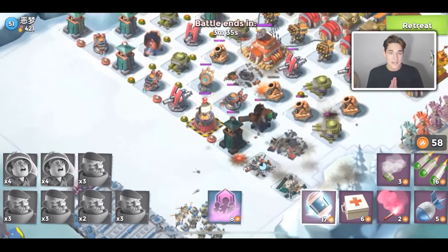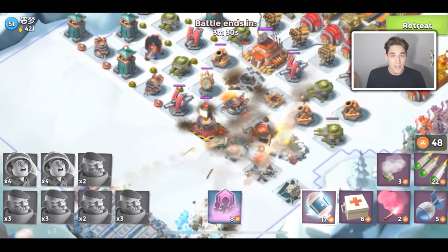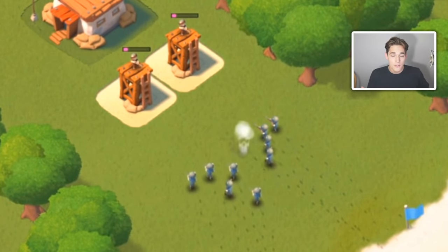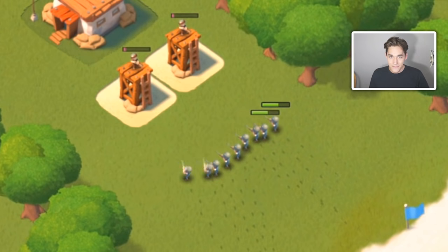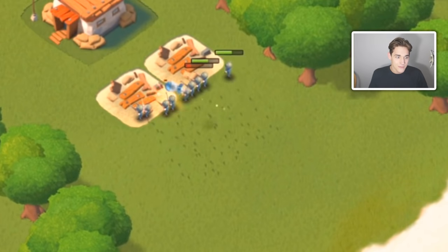Today we are going to be talking about and showing the best troop combinations at every single HQ. Let's start with HQ1 — you start out the game with Riflemen and have to use Riflemen if you want to progress, so HQ1 is Riflemen.